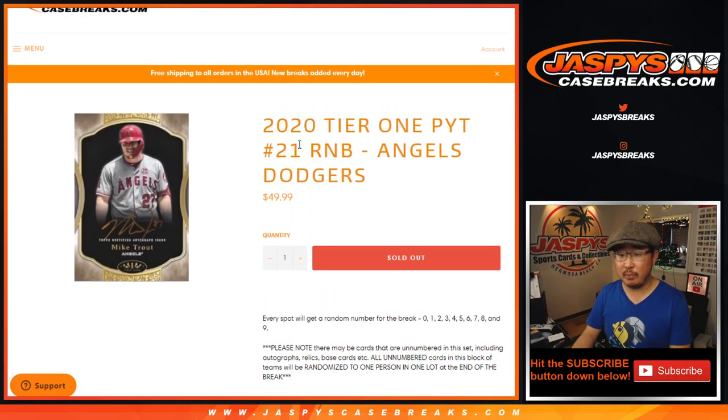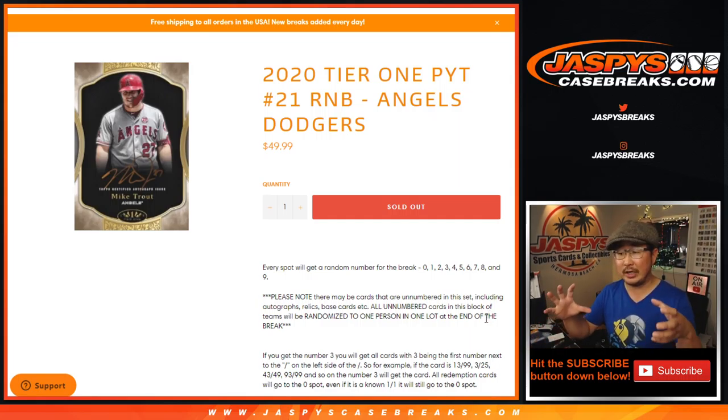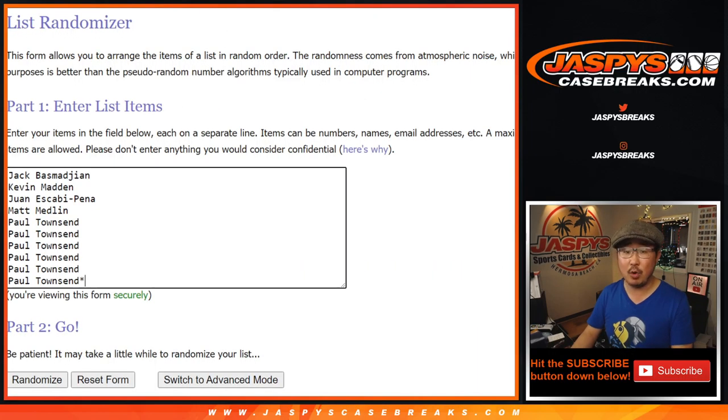In Tier 1, there are some non-numbered cards. It's mostly going to be base cards, sometimes autographs, but I think mostly base cards. We're just going to collect those as one lot and randomize them to one person in the break. So it's either going to be Jack, Kevin, Juan, Matt, or Paul.